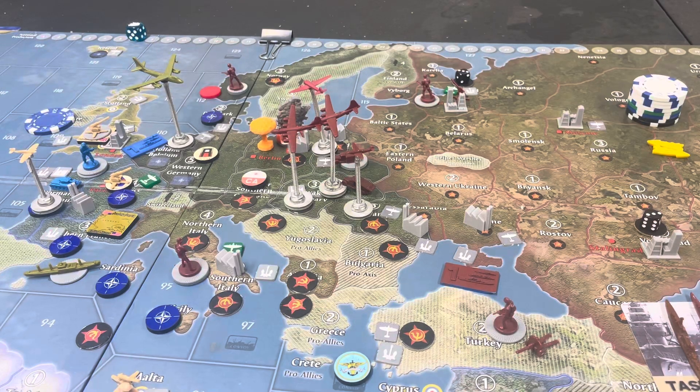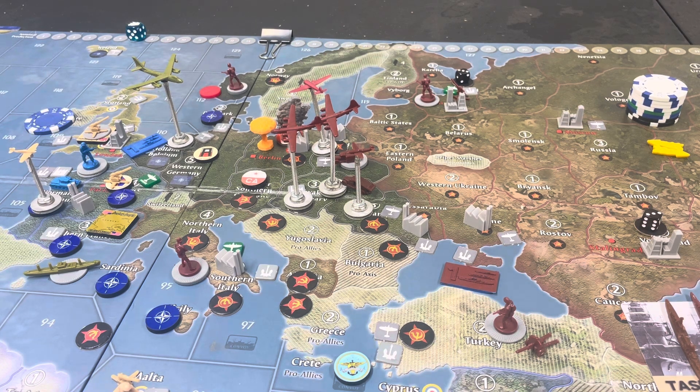What's going on guys, it's Red Bull Tanker and welcome back to Axis & Allies 1951 Global 40 G40 Edition Turn 7. This has probably been the most interesting turn so far in the game, so let's get to it.